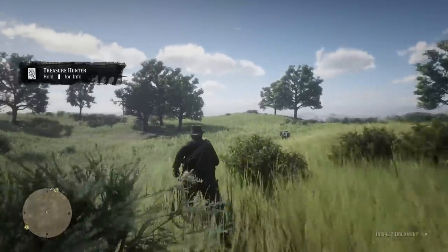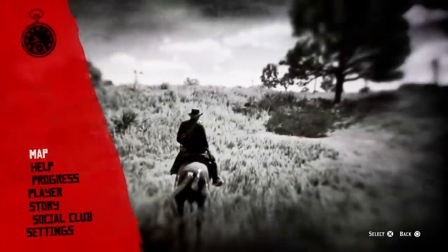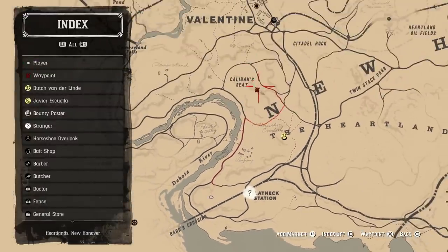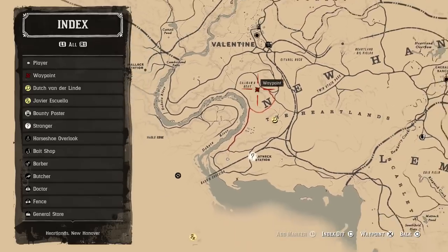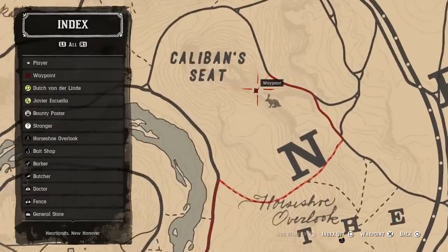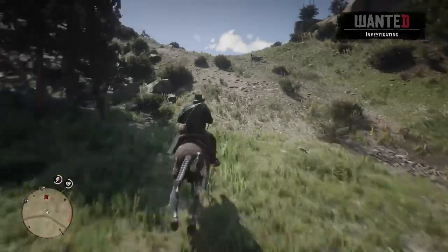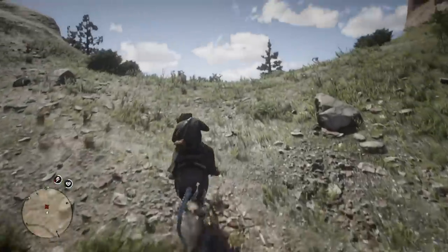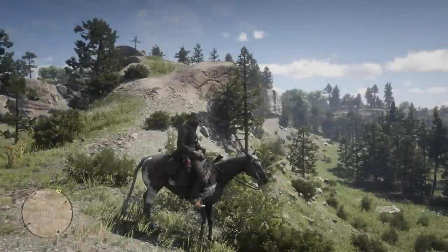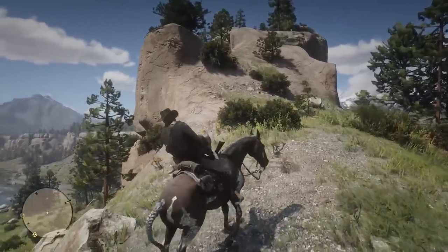We have the very first map, and this map is going to lead us over to the second one. I'm going to press pause and show you the exact location on the map — it's not too far from our current location. As you can see, it's right there above the N in New, and it's right by Caliban's Seat. It's actually a prime hunting spot for rabbits, apparently. We're going to make our way over there right now.